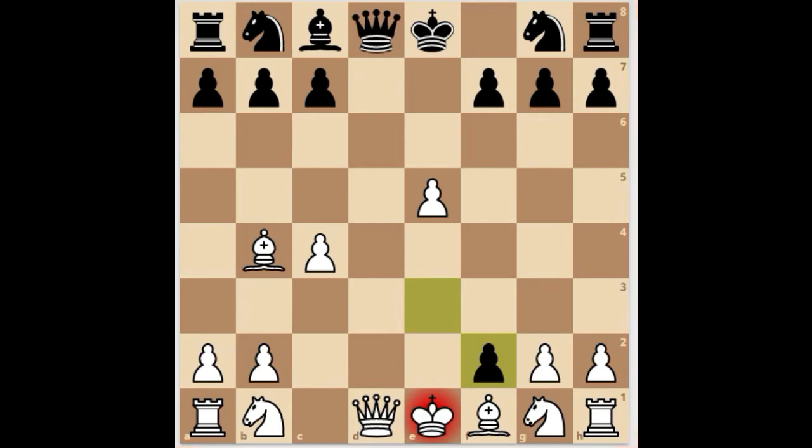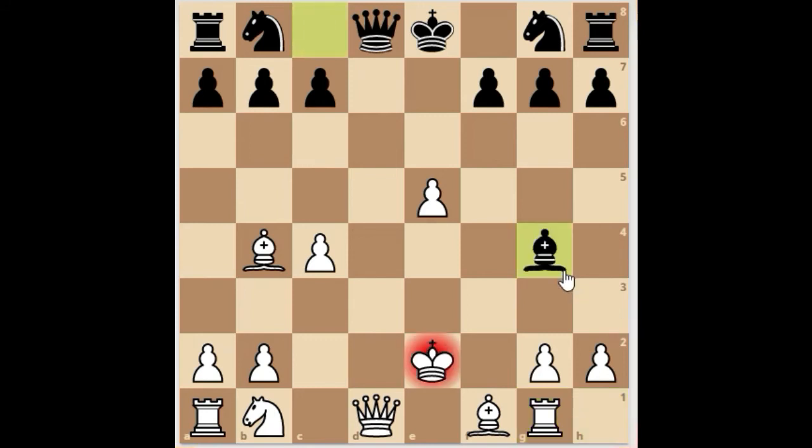Therefore, white is forced to play king e2, and black's pawn takes on g1 and under-promotes to a knight, giving check. In this position, if white's rook captures black's knight, black has another smart idea up their sleeve: bishop g4, securing the king and queen.